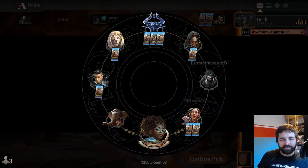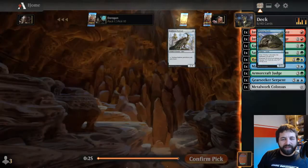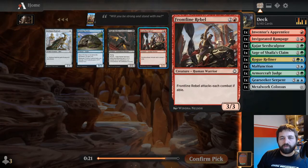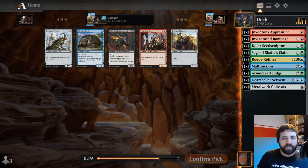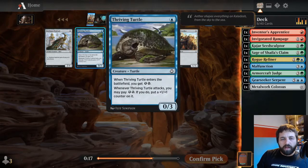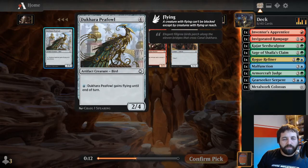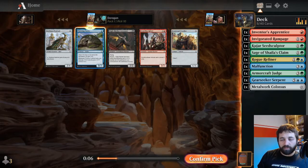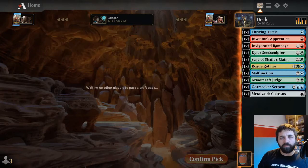Waiting for some passes - no names I recognise. Brometheus - not a name I recognise, but it's a cool name. Thriving Turtle is quite good. Frontline Rebel is also okay - three mana, three-three, must attack each combat. This one just gets energy and you can pay energy to put a counter on it. Pea Fowl: pay blue to make it fly. We're going for Turtle - it's a good blocker, really good against more aggressive strategies.